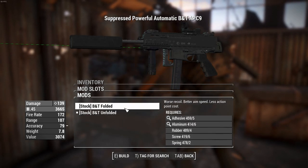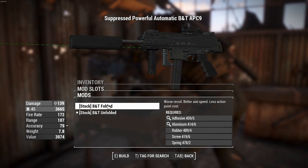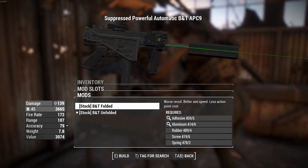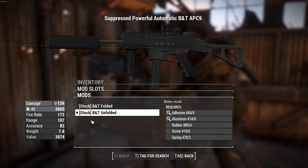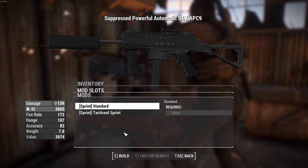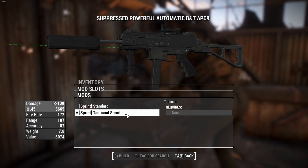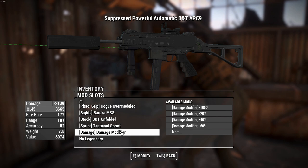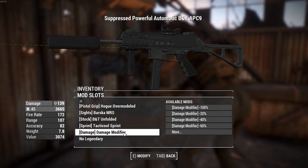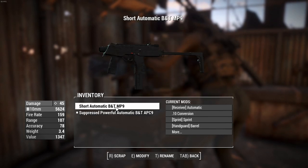You can change the stock to folded or less folded, which increases recoil and aim spread but costs fewer action points in VATS for a VATS-centric gameplay. Unfolded looks a lot better though. You can also change the sprint animation — Tactical Sprint makes you point the gun in the air, like the double-time sprint in COD. It doesn't change how fast you sprint, just how it looks. There's also a damage modifier and a legendary modifier slot.